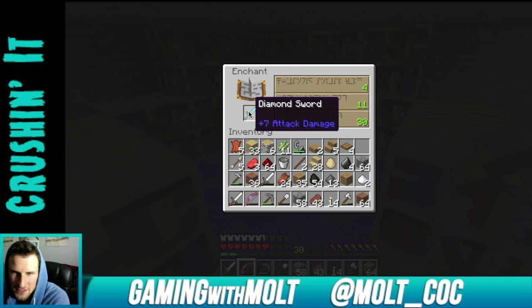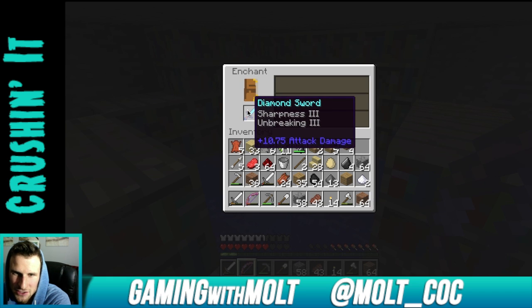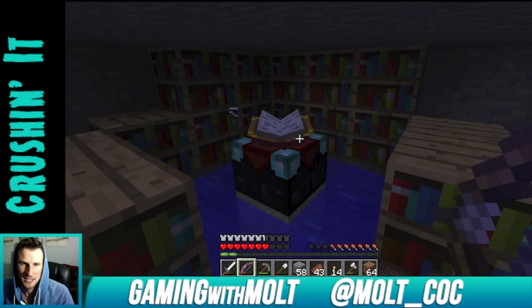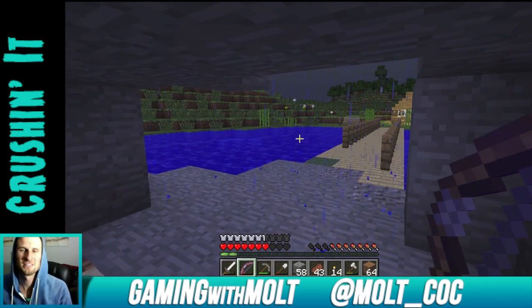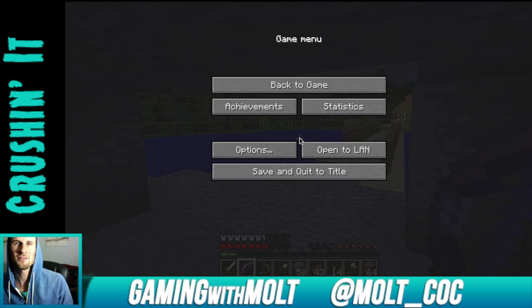Here we go — there's a 30 right there. It doesn't have that many letters on it... oh, that one's gonna be good! Sharpness 3, Unbreaking 3! Let me know in the comments if that's a good sword, because I honestly have no idea. We are going to call it right here — thank you so much for watching guys, I am enjoying this, I hope y'all are as well. Keep calm and craft on — I'll see you later!